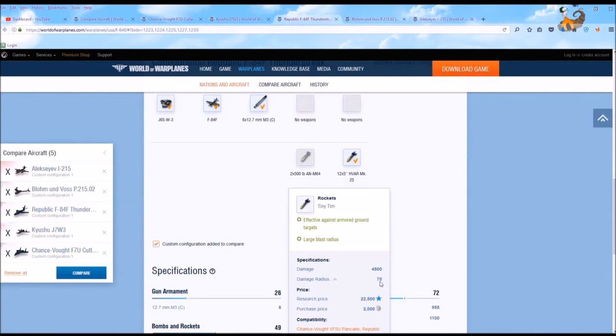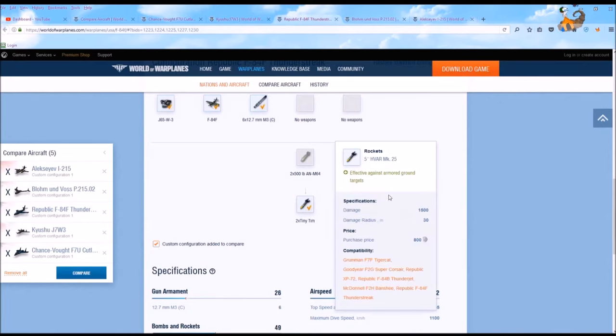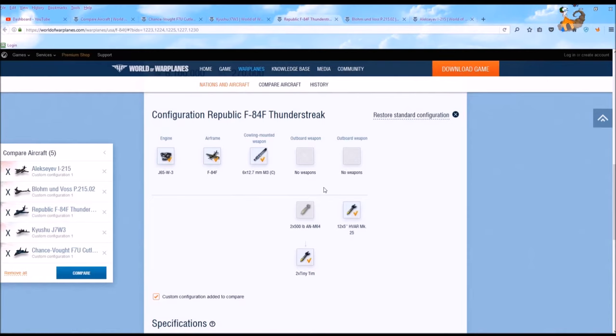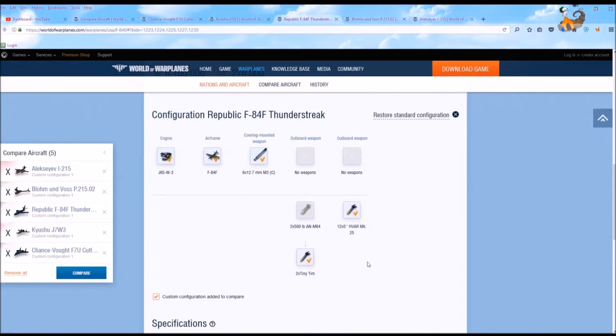I would say rockets are just more versatile — given the choice between a rocket and a bomb, I'll take the rocket any day because it's easier to line up on the target. The Thunderstreak also has 12 HARM rockets which don't do huge damage at 1,500 with a smaller radius, but you have a bunch of them. If you put bombs on the Thunderstreak instead of Tiny Tims, it does similar damage to the F-7U but there are only two of them. The Tiny Tim is just more effective, in my opinion.